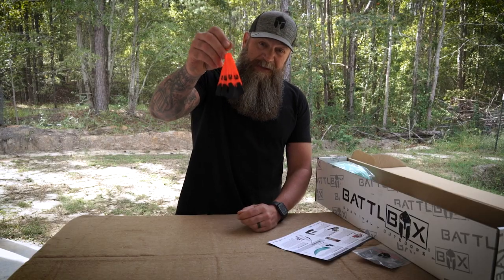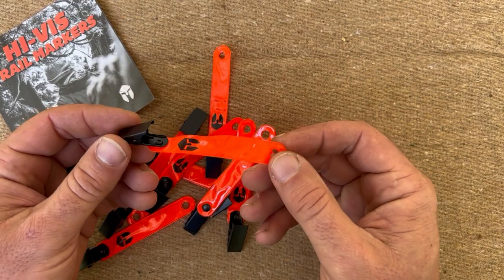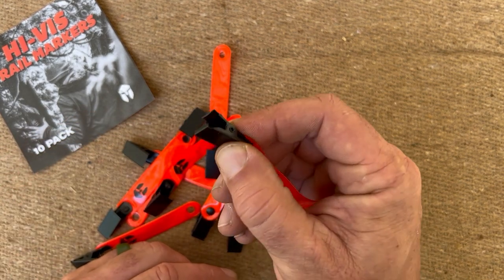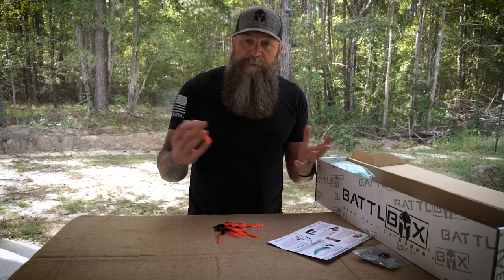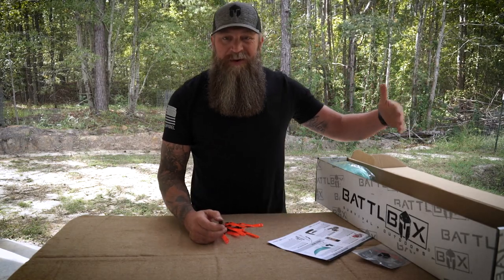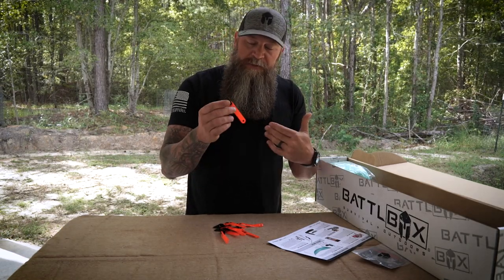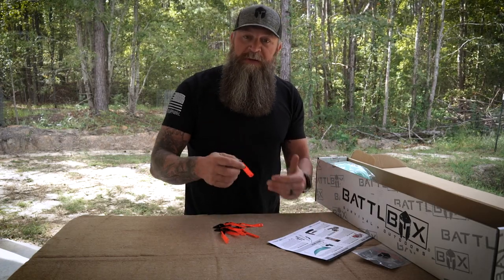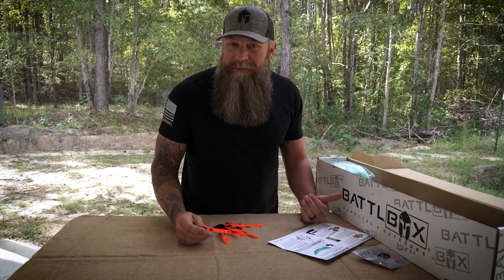These things come in really handy for a number of reasons. What you have here is 10 high-vis orange reflective markers. As you can see, we've got basically a tag with the Battle Box logo/helmet on it and a clip on top. The primary reason is more of a breadcrumb trail, if you will. If you're setting up an area to go hunting and you're going back the next day early in the morning, you can hang these up. They reflect light from your flashlight so you can find your way back to your stand or hunting location.